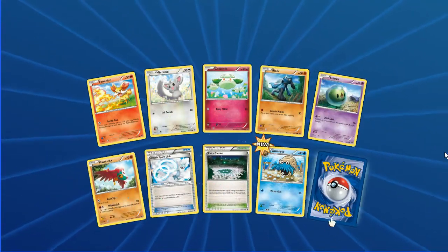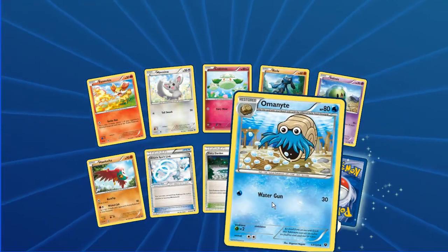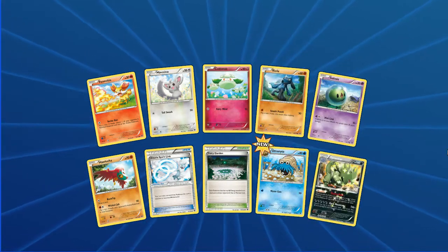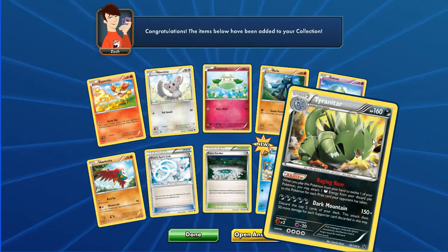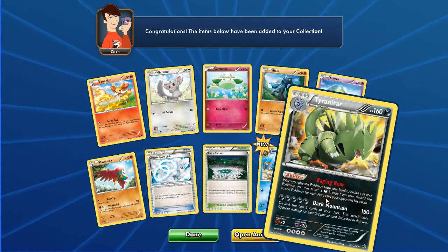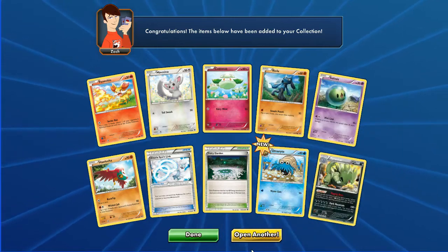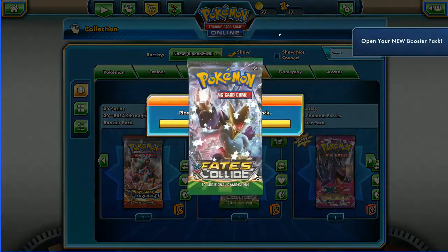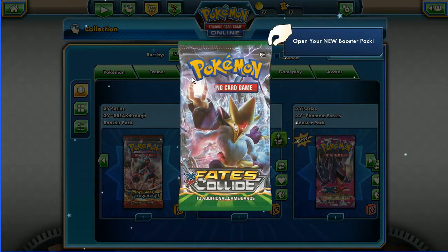Fennekin, Mincino, Cottonee, Riolu, Solosis, Hawlucha, Altaria Spirit Link, Fairy Garden. Reverse Omanyte which is new. And a holo Tyranitar rare in the back — we've had this guy twice now, in part two and part one. If you haven't watched yet, go back and watch those first and enjoy the beginning of the playlist — we've got six videos up now.